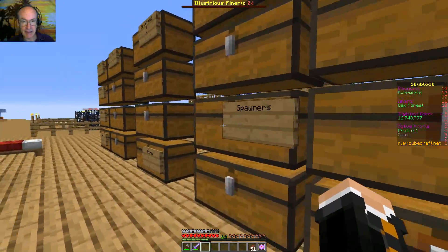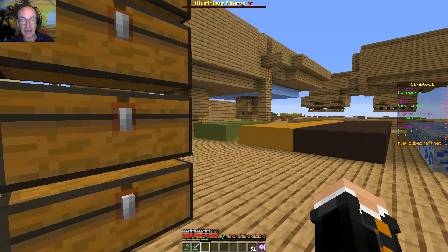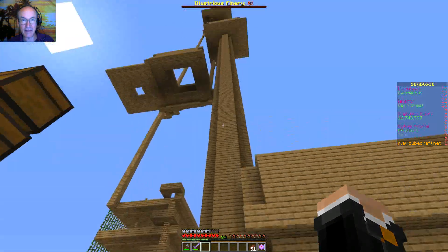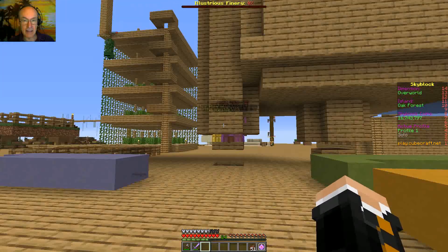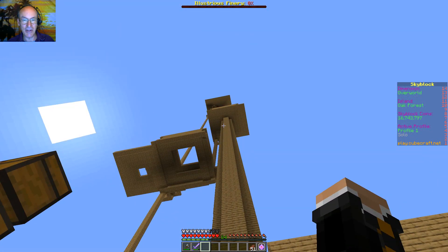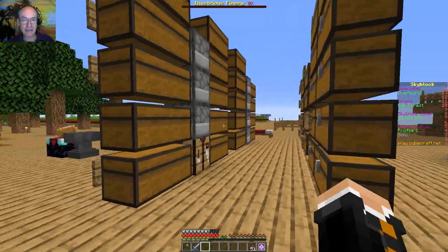I've got the witch spawners — four of them — in here. I'll snag those and go up to the top. I think I'm going to have to make a couple of trips because I need to go up top, get the skeleton spawners, come back down, clear these out, and then go back up and put the witch spawners up — just so I don't get any accidental things happening.